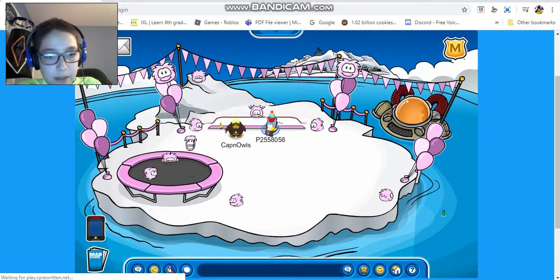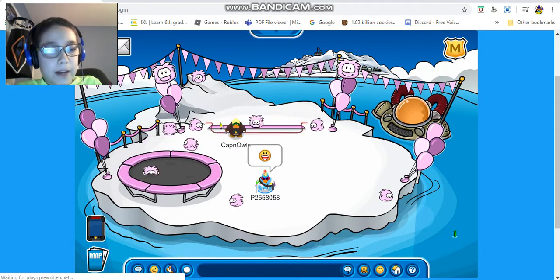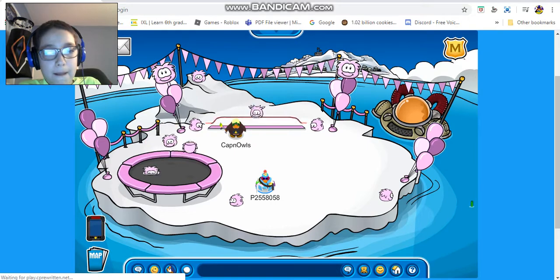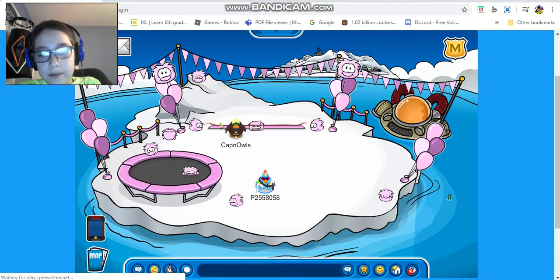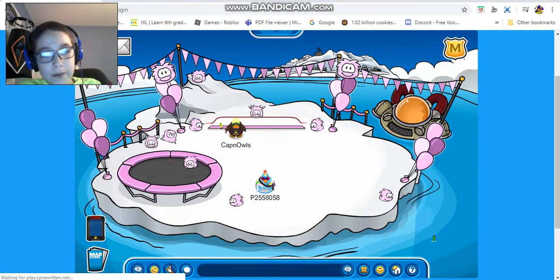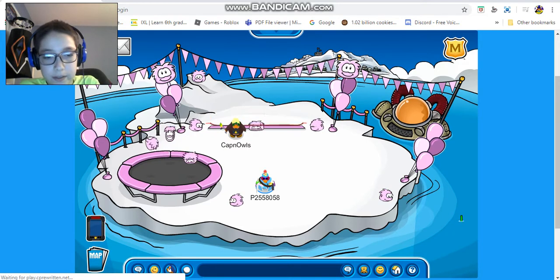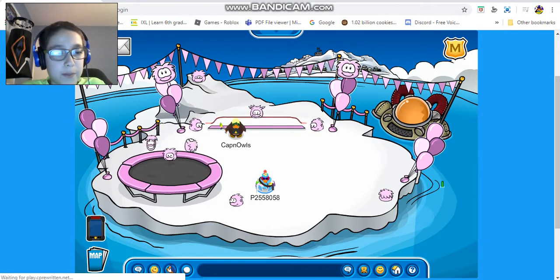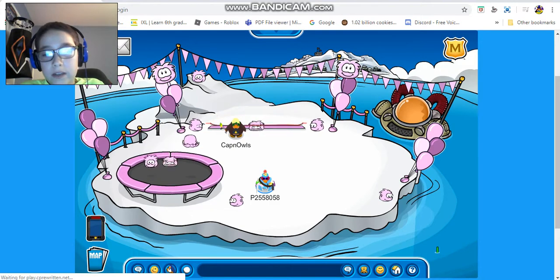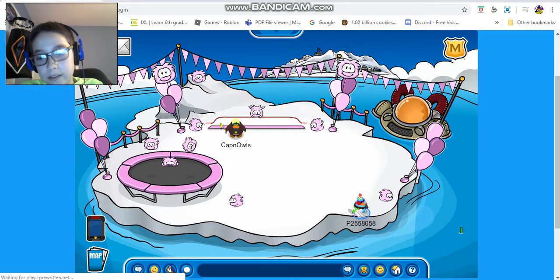Right here we have these Puffles — it's basically a pink theme now. There's this party setup with pink balloons, pink decorations, and just lots of pink Puffles everywhere. There are three pink Puffles bouncing on a trampoline — they're doing flips and stuff, which is pretty cool. And if you can see, this Puffle is actually in the water with a snorkel, and the snorkel is sticking out.